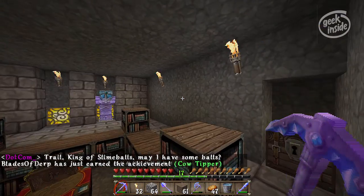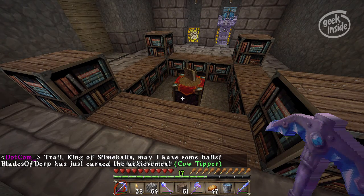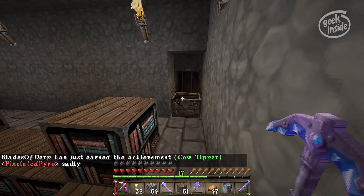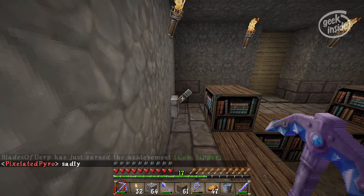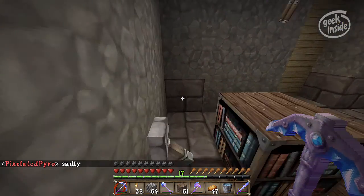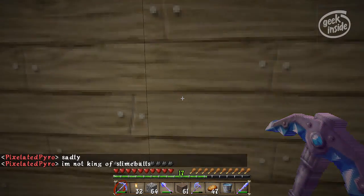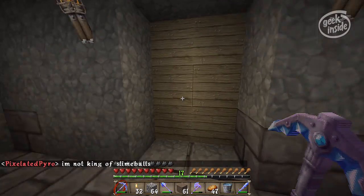I've begun building my enchant room. I now have it to the point where I can do a 30-level enchant. I'm keeping my lapis here. I do have a door lock right here, so if I'm in here and I don't want to be disturbed, I can throw that door lock and it won't matter if someone steps on the pressure plates outside — it will not open for them.